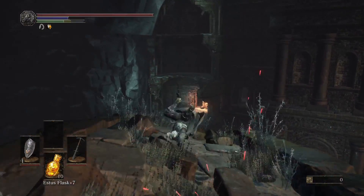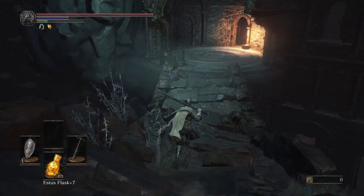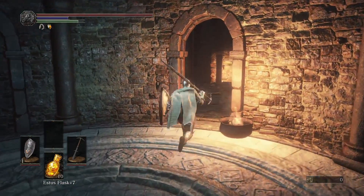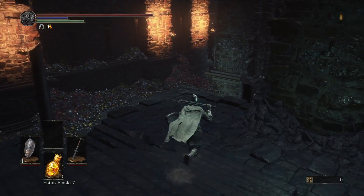That is because you need to use the sword that's in the throne room of the fight. So the first thing you want to do is run past him and grab the sword Stormbreaker.